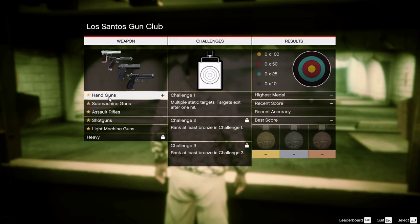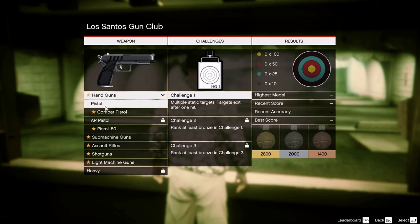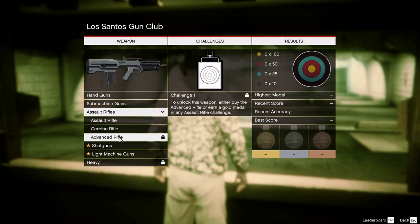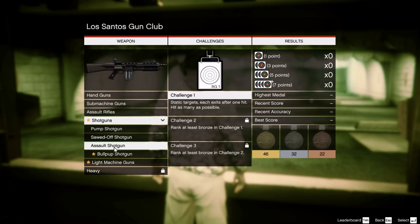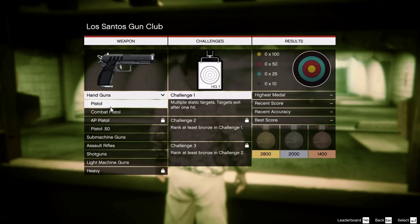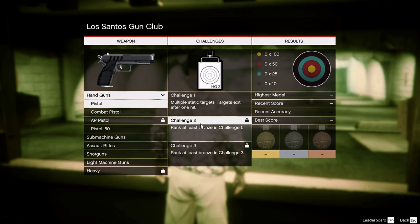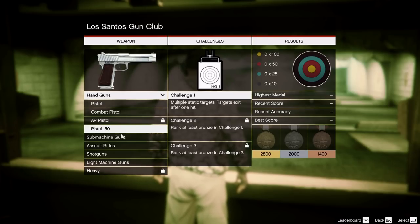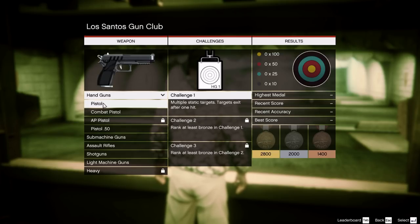For Franklin we have handguns, submachine guns, assault rifles, shotguns, light machine guns, and a heavy one which is the minigun. For handguns we have four, three submachine guns, three assault rifles, four shotguns, two light machine guns, and of course the minigun. Something very important: not every single challenge is possible with every single weapon. For instance, the second pistol challenge is not possible with the regular pistol at gold. I'll give you proof of that.